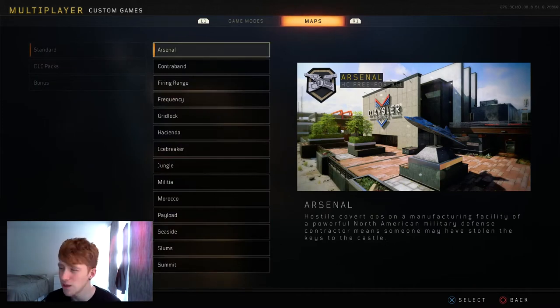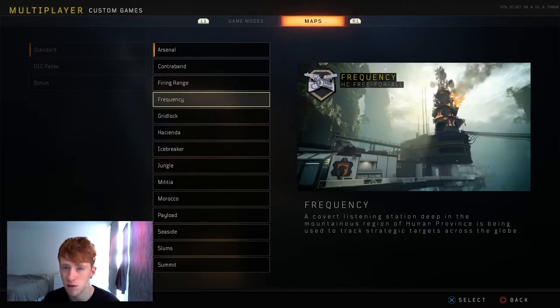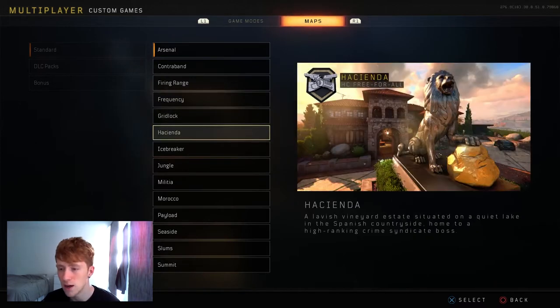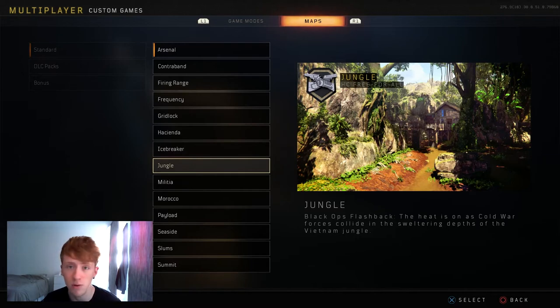We'll go on to the standard maps first. So you've got Arsenal — this one will probably be ranked fairly low on the list. Contraband, I recommend this map, probably come mid range in the top 10. Firing Range is one of the best. Frequency is also one of my personal favourites, but that would probably be just high end middle area. Gridlock would also come around the middle area.